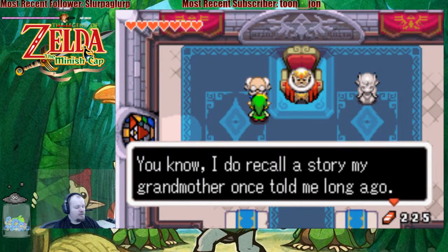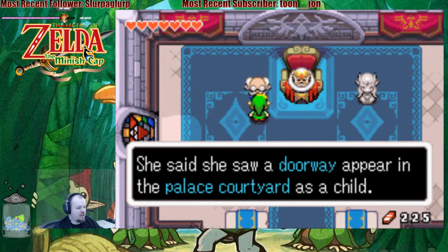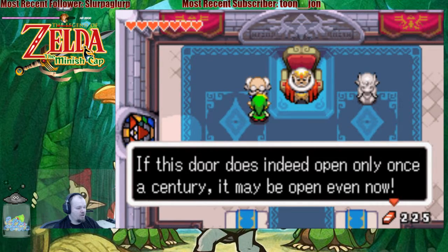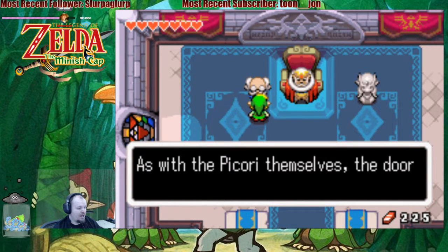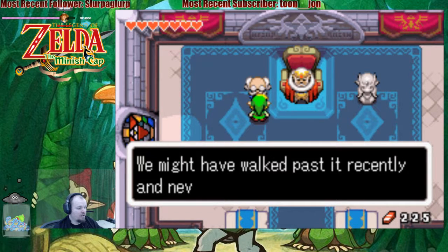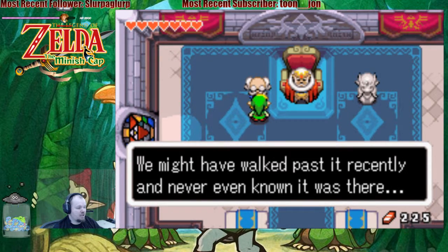Sanctuary — I do recall a story my grandmother once told me long ago. She said she saw a doorway appear in the palace courtyard as a child. If this door indeed opens only once a century, it may be open even now. As with the Picori themselves, the door is visible only to the eyes of a child. We might have walked past it recently and never known it was there.